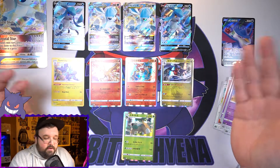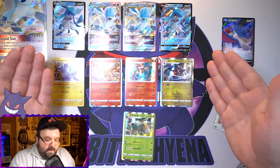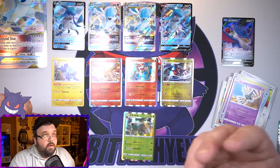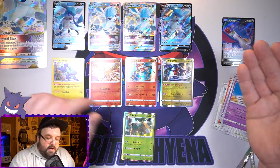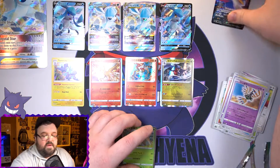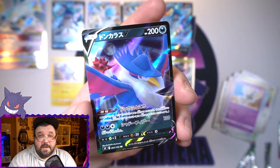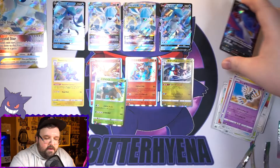Japanese box wins for the pulls this time around! The English box only had one hollow — that sucks, but that's what happens with collection boxes. The Japanese box had four hollows and a Houndcrow V. Not the best V you can get but it's still a V and I'll take it.